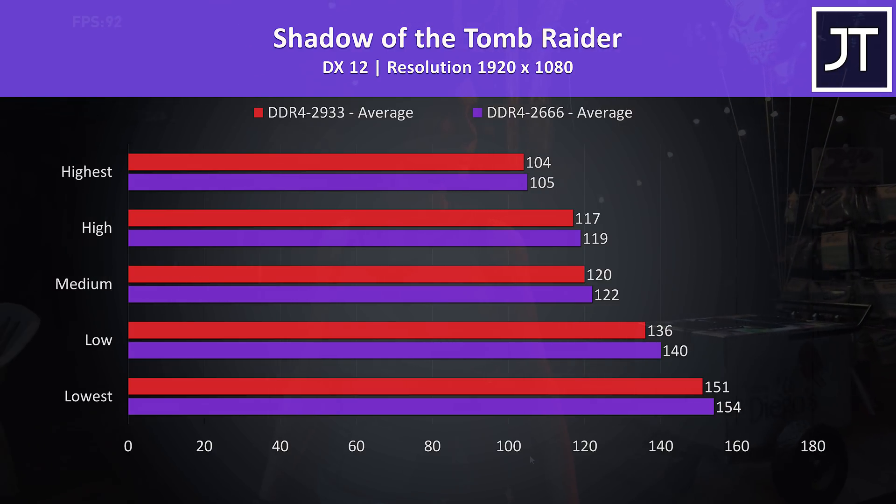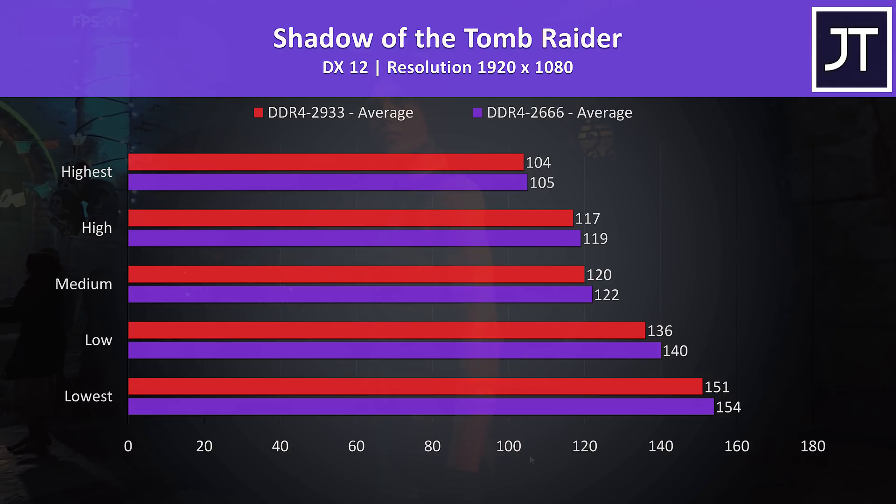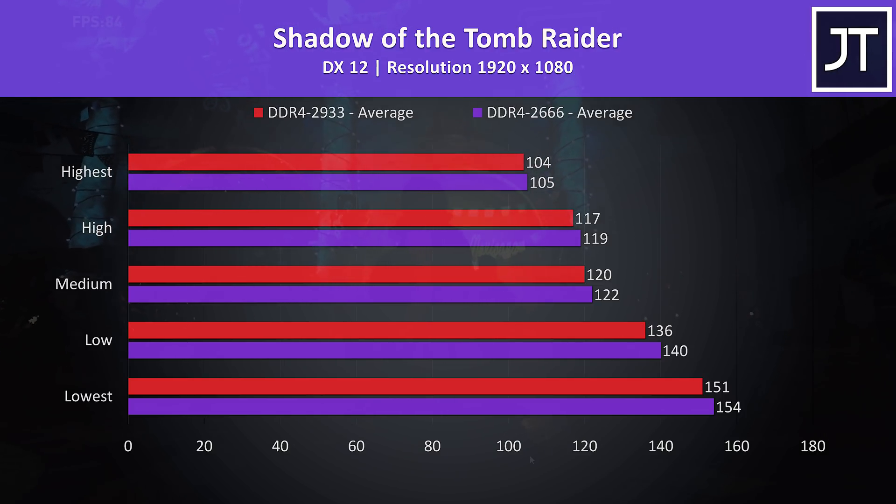Shadow of the Tomb Raider was tested using the game's built-in benchmark tool, and this was one of the few games that actually saw slightly worse results with the faster memory. Not sure why that was the case, but either way the difference is only a few frames.